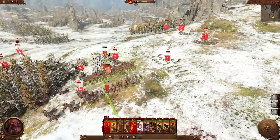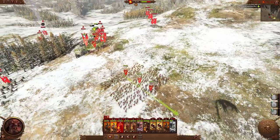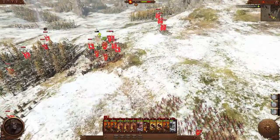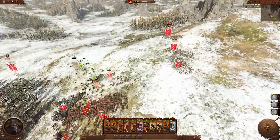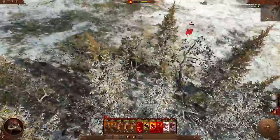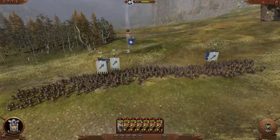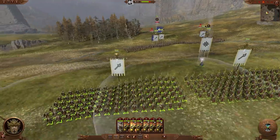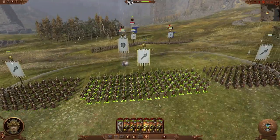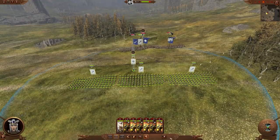It's important to know what all your units are doing, and in the heat of a tense battle it's easy to forget or overlook units. We have now added an idle unit hotkey that can quickly locate any unit not in combat or following a movement order. By default, pressing backslash will cycle through every unit that is not engaged in battle, and control+backslash will select all units not engaged.